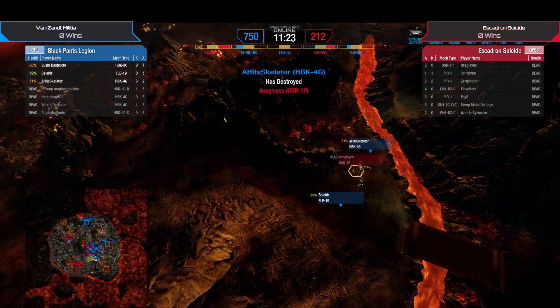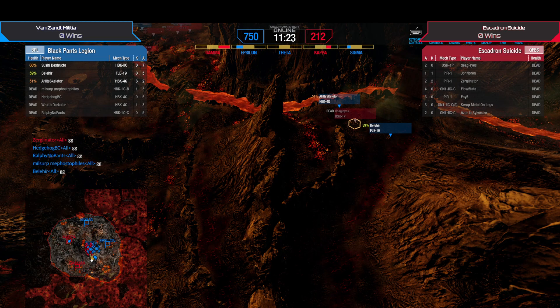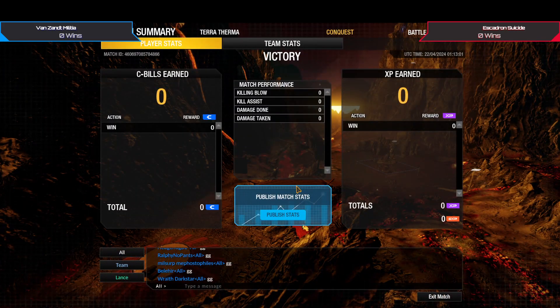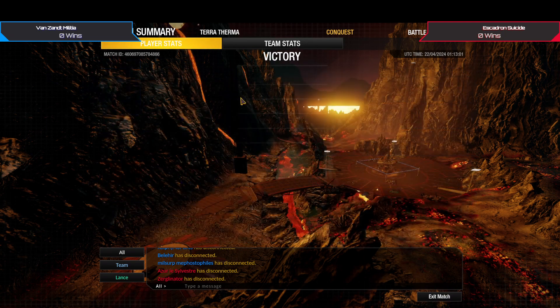Chat just pointed out they're Div F — that's my bad guys. I'm so used to BPL being in the G-spot division that I never thought they wouldn't be. Take a look at damage numbers: the Orion put out a lot of work, Deagle Eyes and Osiris also put out a lot of work. Flow State just devastating with his Orion build. The Piranhas put out more damage than I thought — they are the definition of a glass cannon, all the weapons, none of the armor. GGs both teams.